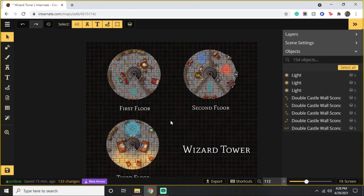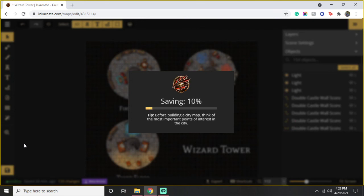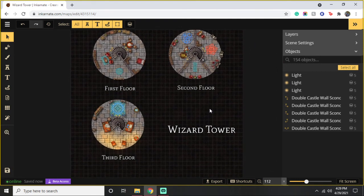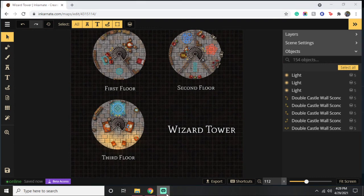So here we have it — first floor, second floor, third floor. There's a lot of room for creativity here — you guys can really go wild with this. I'm going to post the link to download it for free on my website. I appreciate you guys liking, subscribing, and watching my videos. I have an adventure up for sale on my website through DM's Guild and DriveThruRPG — I'd love it if you took a look at it. Again, thank you for watching the video and come back for more.